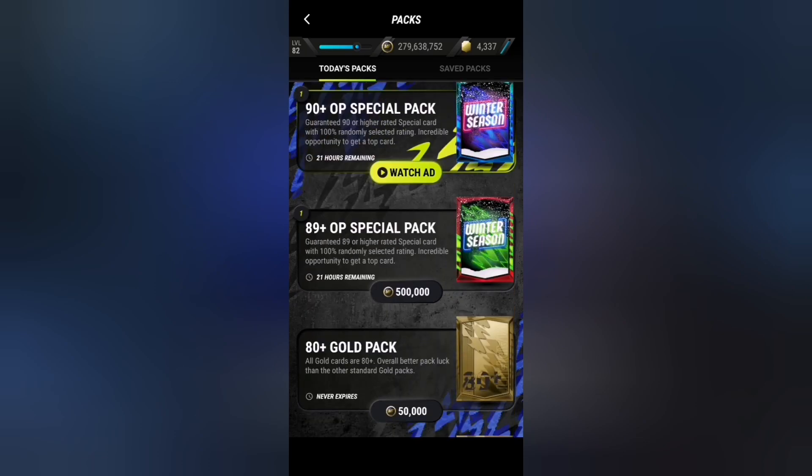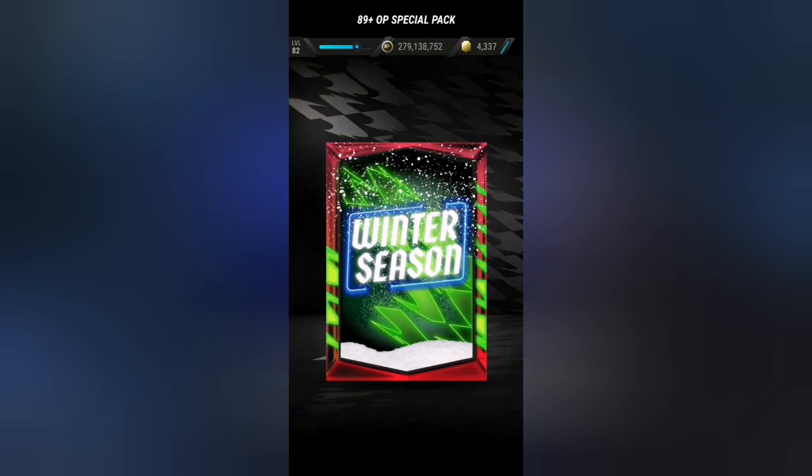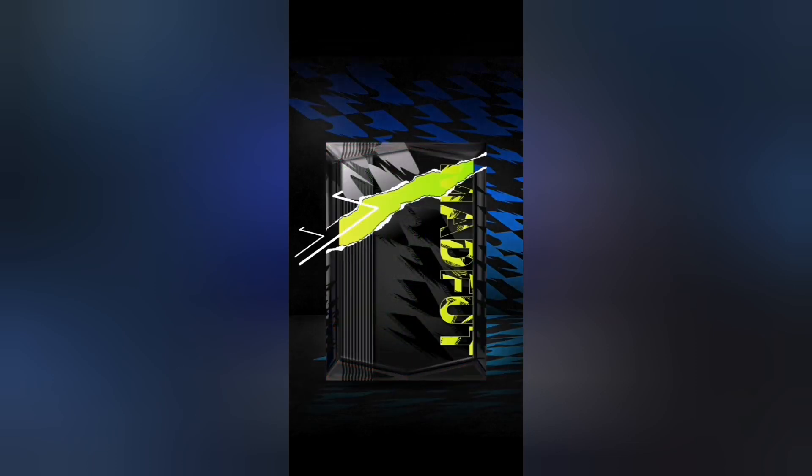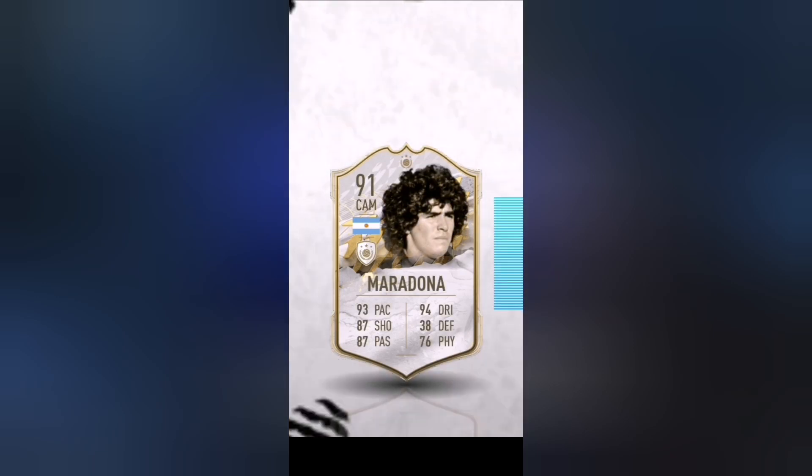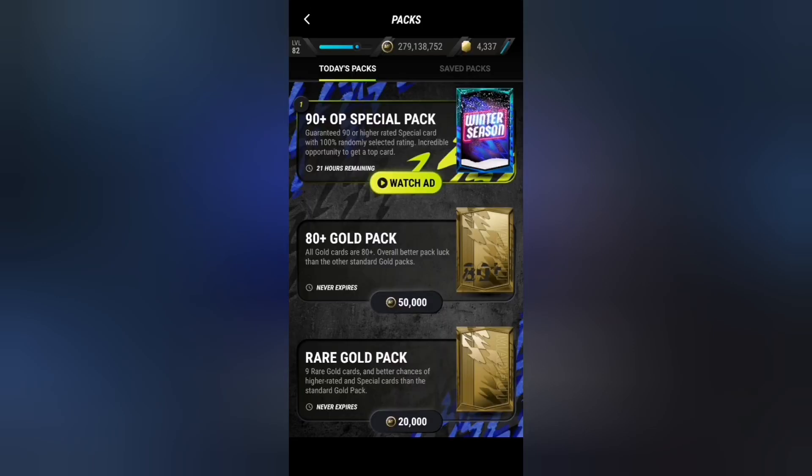Now the moment we've all been waiting for — can we get a Team of the Year from these two packs? I don't think we can, but if we can, that would be incredible. Let's start with the 89-plus OP special pack — please, please, please. It's an icon! Argentinian CAM, 91 — it's Maradona!